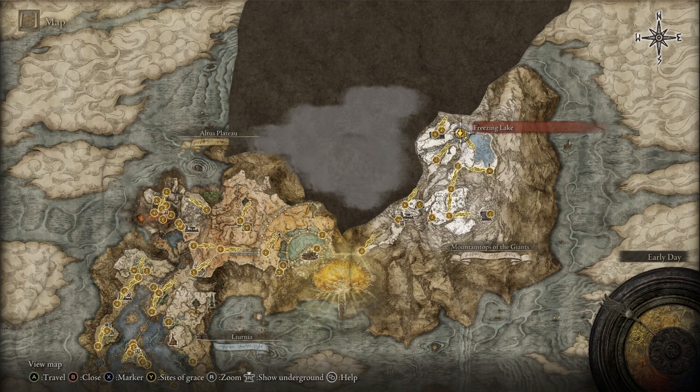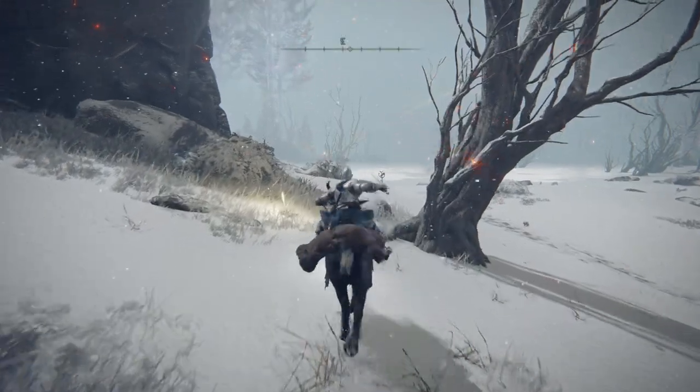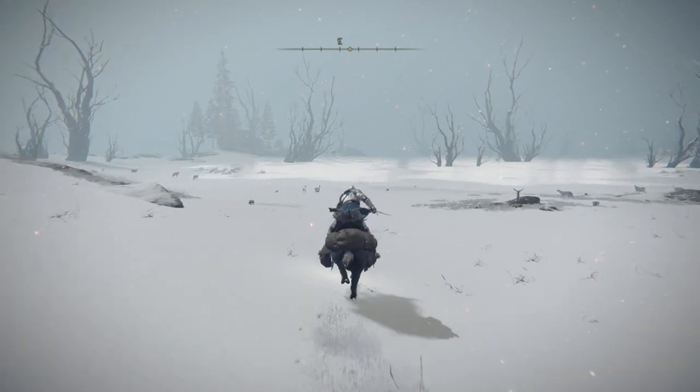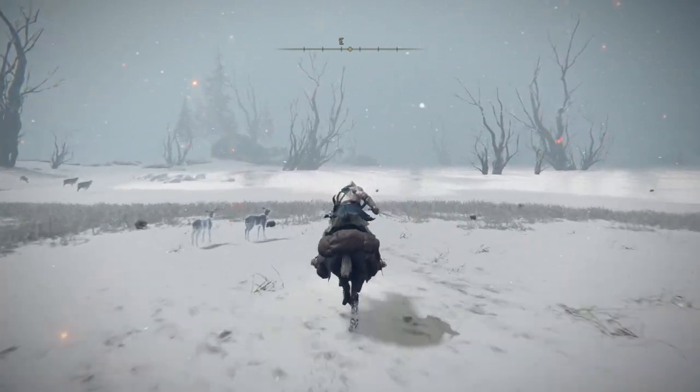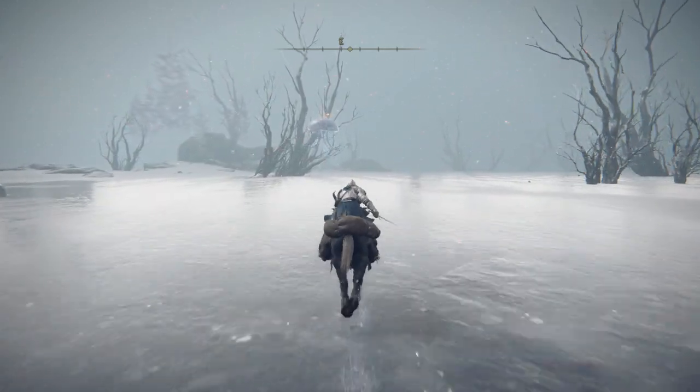Greetings, Elden Ring Guru here. Today what we will do is cheese Boralus, the freezing fog dragon. We're going to make him fall to his death. But Guru, dragons have wings, I hear you cry. I know that, but he'll still die.